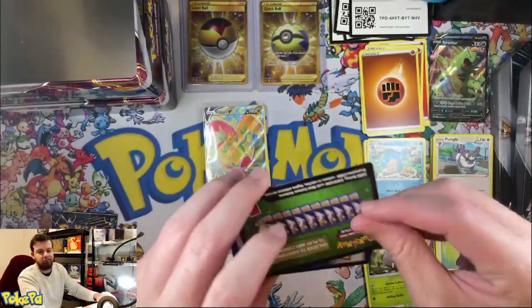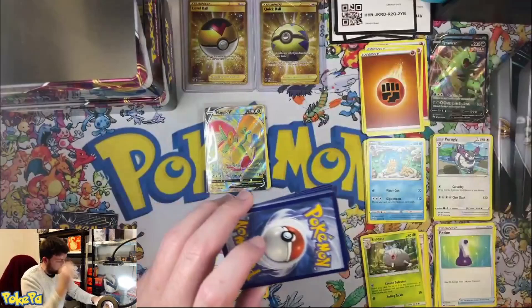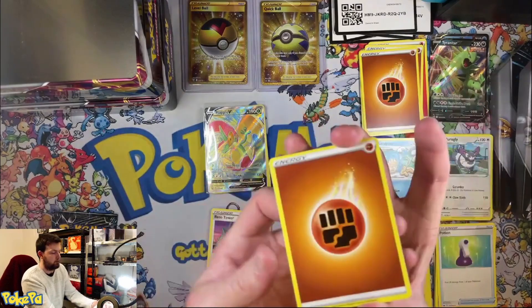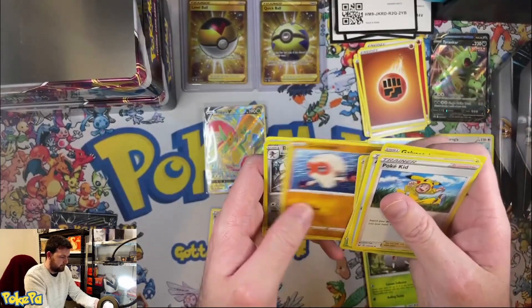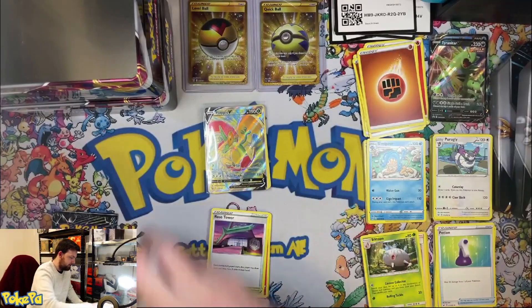Now we've got our Sun and Moon Base. Not an error box! Give me a Lapras — is there a Lapras in Sun and Moon Base? I love a good Lapras. Let's go for a water to bring out the Lapras. No luck. Poker Kit! What do we got? Come on! A Corviknight. That is not a Lapras.